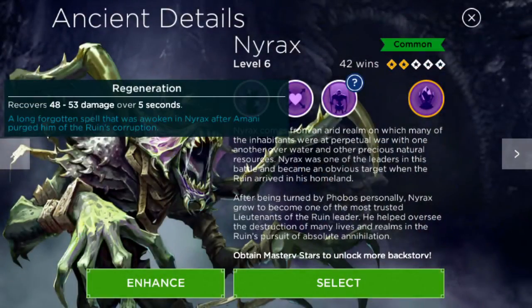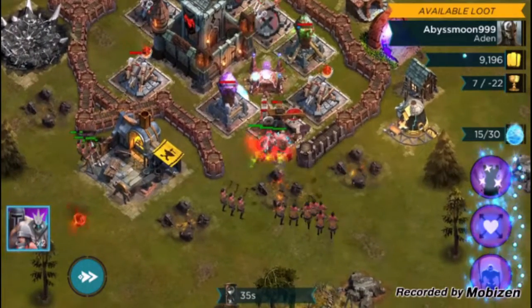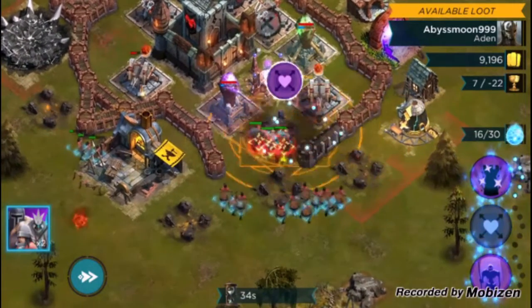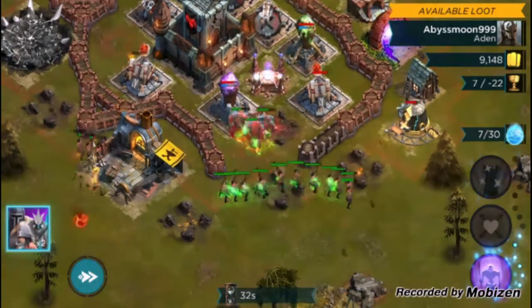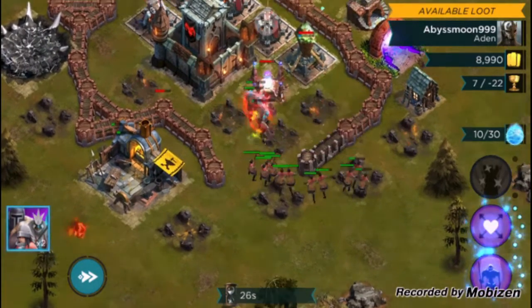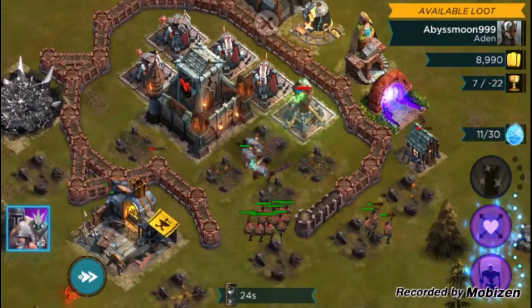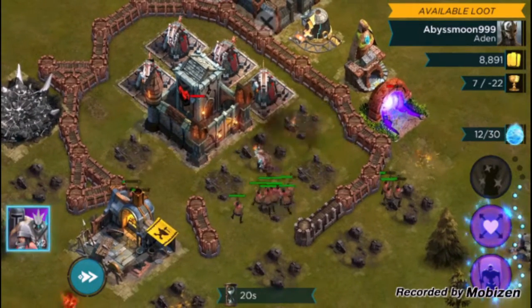The second ability is called Regeneration — it recovers 48 to 53 damage over 5 seconds. If you want to heal up your troops, all you have to do is place it and it has a radius. Here it is in action: I'm going to place it on this group of wardens and my maulers and it's going to heal them up. It's healing them, though it's not fully visible because they're also being attacked by defenses at the same time.